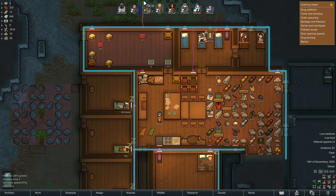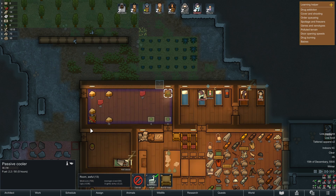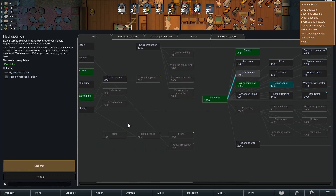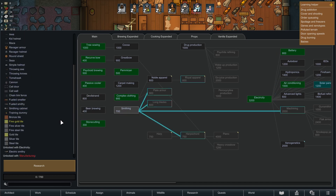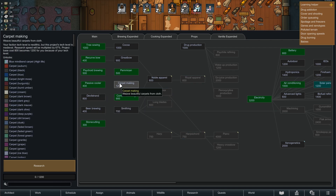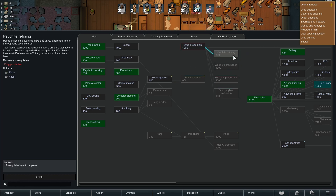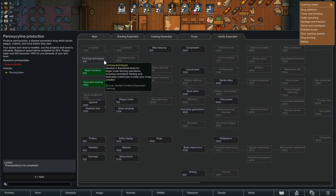We're using power cables in the walls and we finally reached a point where we could set up a cooler and start freezing food for the long run. We're also looking into solar panels because I find them more reliable than wind turbines, which have their problems when the wind isn't blowing or you don't have enough colonists to cut trees around them before they slow down or stop.